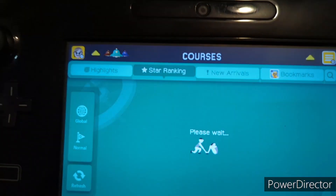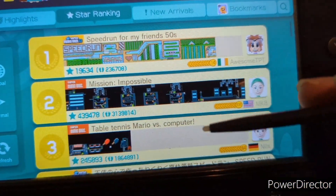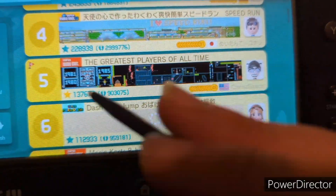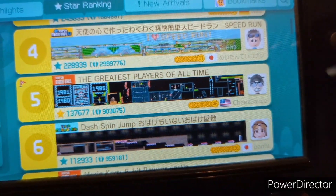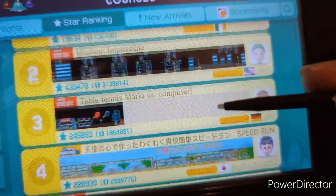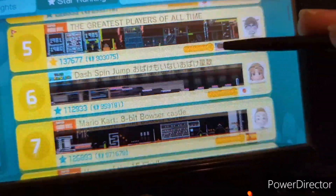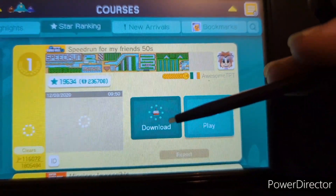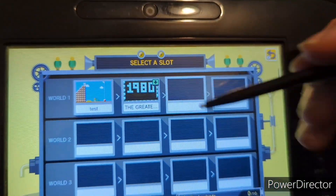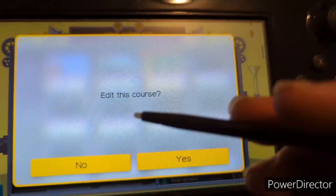Star ranking shows the most popular courses made by talented people. One of my favorites I downloaded is 'The Greatest Players of All Time,' which lets you play as all the amiibo costumes — well, not all of them. There's also Table Tennis, Mario vs. Computer, Mission Impossible, Speed Run for My Friends 50th. And still to this day, you can download these courses and keep them forever — just press the download button, select the course, press OK, and you're all set. You can also edit their courses as well.